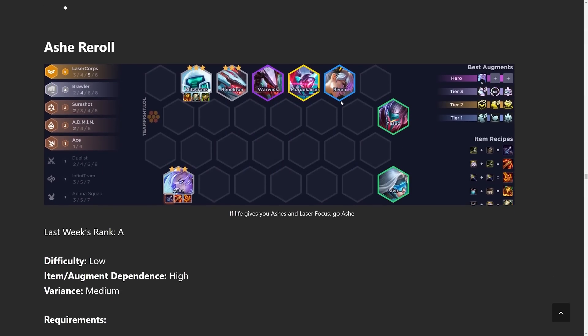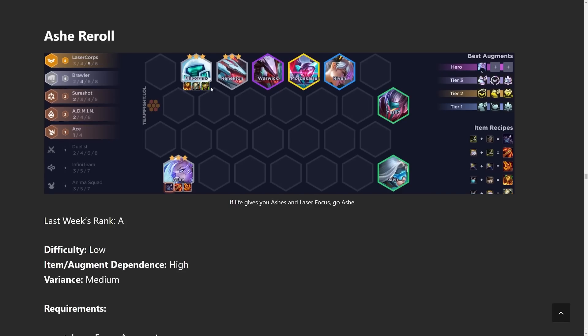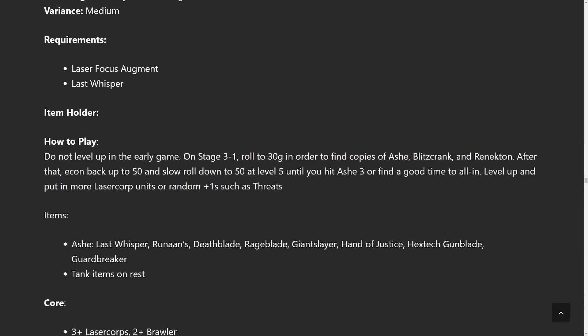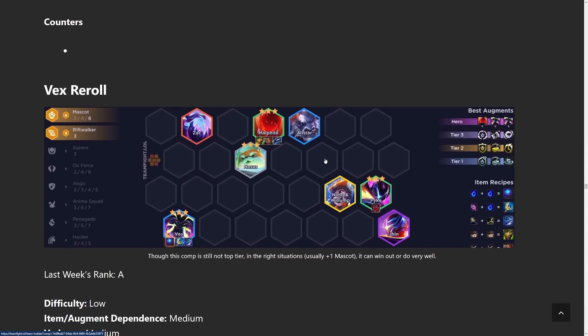Next comp is Ash Reroll. Only do this with the Ash carry augment if you get it at stage two, then run Blitzcrank as your main tank. It's a pretty solid build — won't do anything super crazy but gives you a lot of top-fours with a chance of getting first if you get something crazy like five or six Laser Core. This is a one-cost reroll comp, so do not level in the early game. On stage three-one, roll to 30 gold to find copies of Ash, Blitzcrank, and Renekton, then go back up to 50 and slow roll at level five until you hit Ash three-star, then power level to add other units.